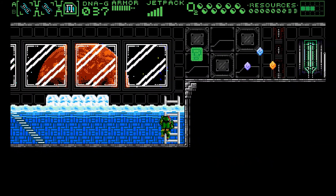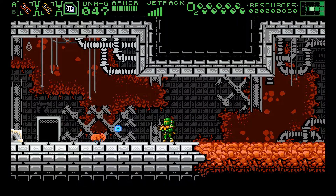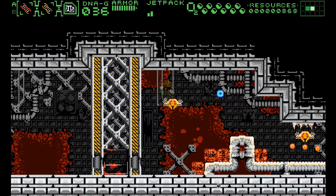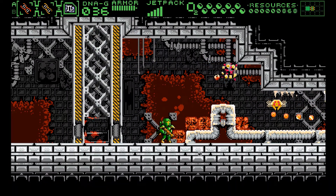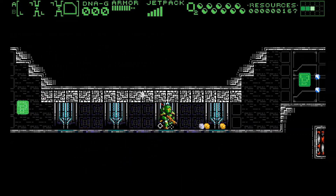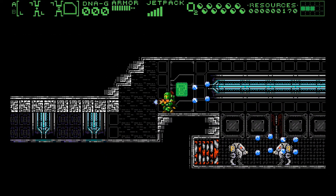allowing you to freeze water to create platforms, or a red and a yellow, which results in an orb that detonates after a while, releasing an electric charge. Holding down the fire button allows you to release a super shot, but this charge-up process does consume a large amount of ammo.